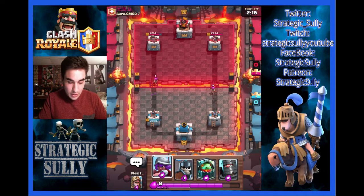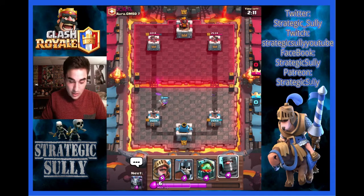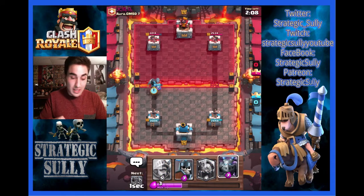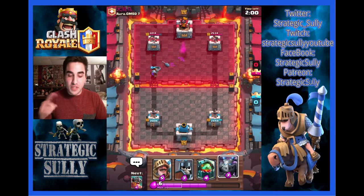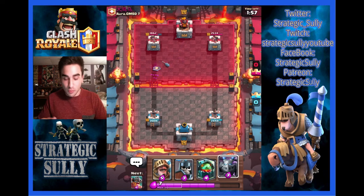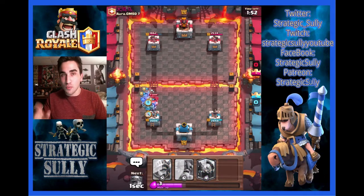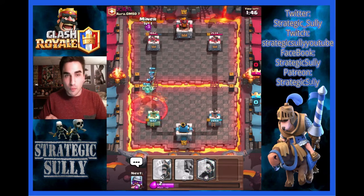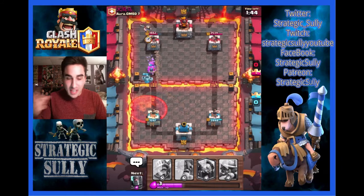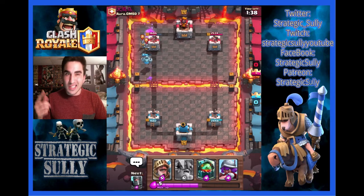We're going to let that Valkyrie expire. We could respond to this Archer — we're going to send in the Musketeer and then the Dark Prince. He's got the Inferno Tower, which we're going to be able to shut down. Did you see how fast that Inferno Tower took out the Dark Prince? It attacks the shield, and then it attacks the Dark Prince — two different targets because the shield pops off and then it targets the body of the Dark Prince. But the damage does not reset.